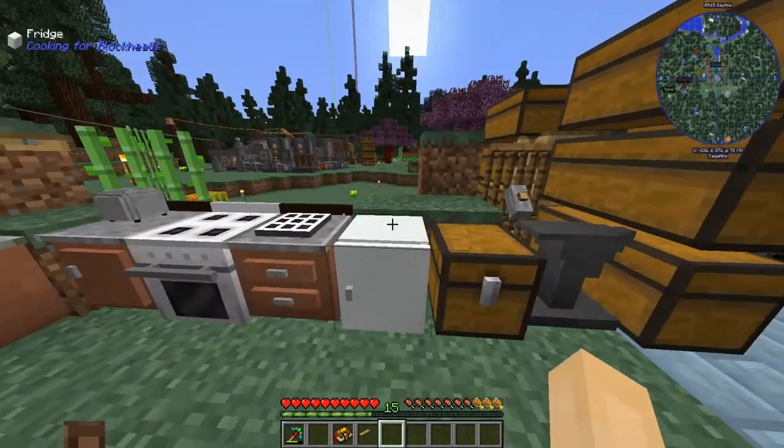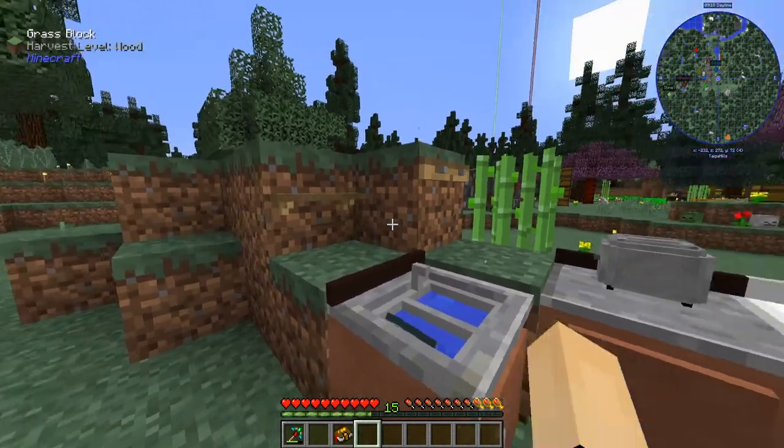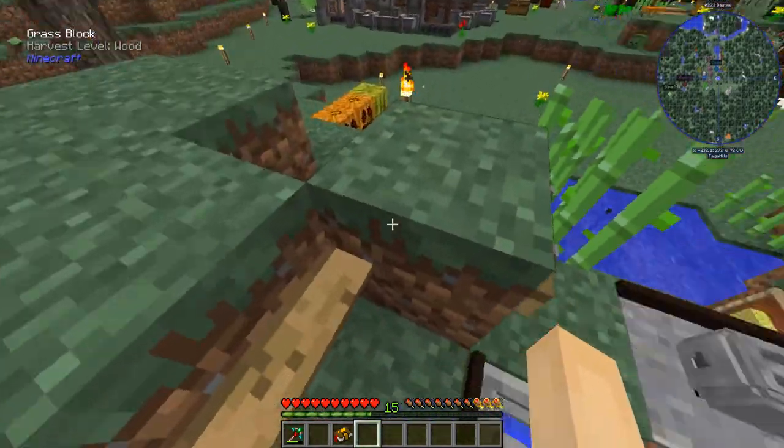Let's put the toaster here — yes, it looks very nice there. I guess I don't know where to put the spice rack, let's put it right here. Our spices will be sad dirt, but oh well.